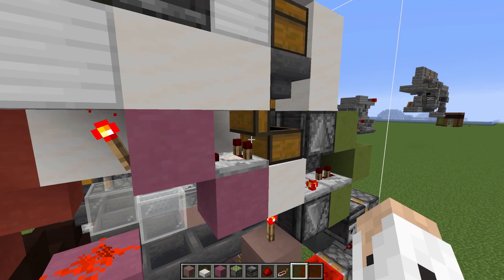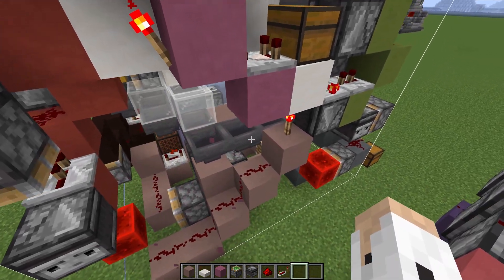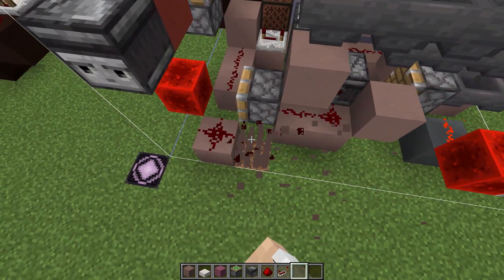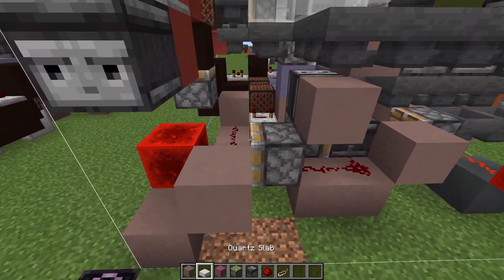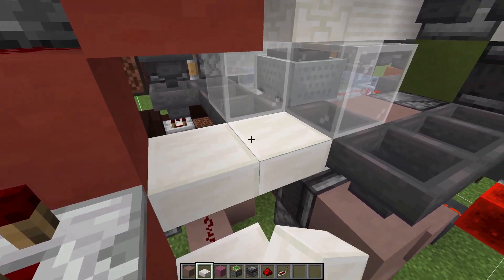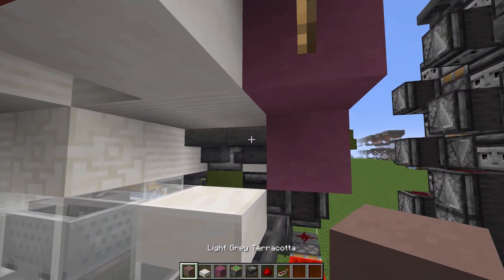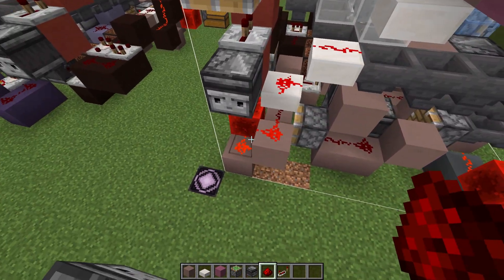You'll hear the error noise, then go ahead and break this. Since there are no more items in here, we can safely break this. Now we're going to reroute this a little bit — we're going to go up and use some slabs so the sticky piston doesn't get triggered, and go up like that.